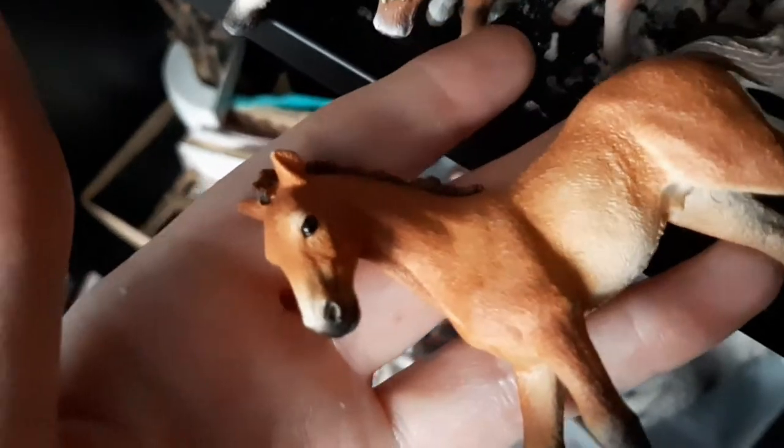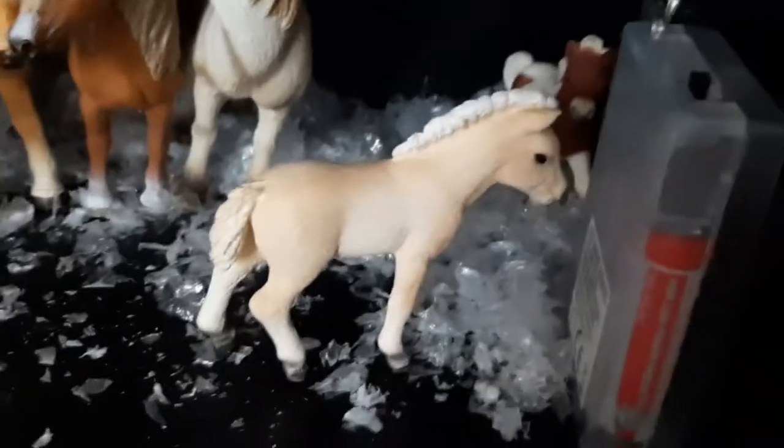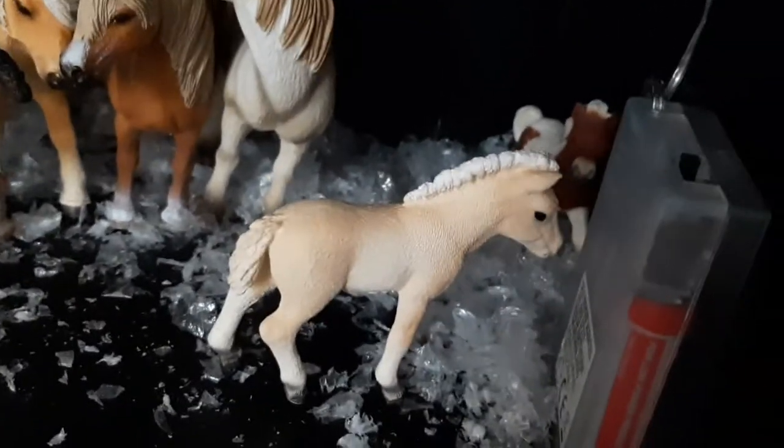Then I have here the Trakehner foal. He's really small and I really like him. Then we have the Holsteiner foal and I really like him. I almost have one family sort of complete - I need one more foal. This is the Fjord foal - I only have the Fjord stallion and the Fjord foal. Then at the back we have a Shetland foal. He is also really cute and is the only Shetland pony that I own.